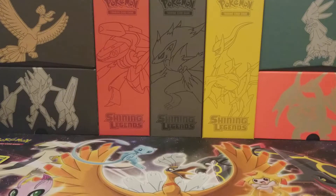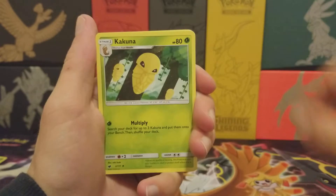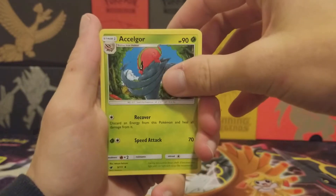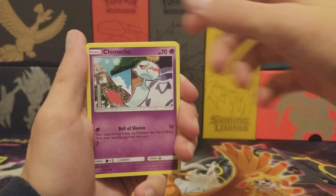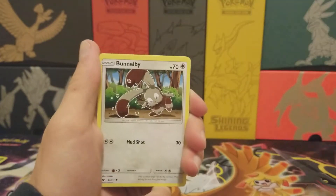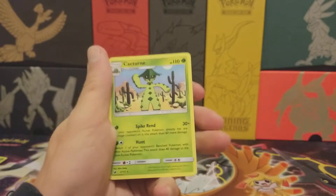Alright, one last pack and then that'll be the end of the video. We got a Rock Energy, Gastrodon, Kakuna, Accelgor, Skiddo, Staravia, Noibat, Trimtorc, Bunnelby, a Gastrodon Reverse, and our rare is a Cacturne.